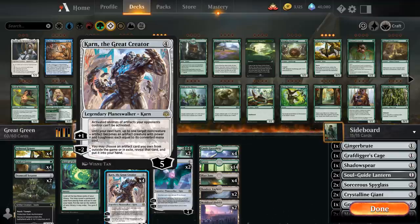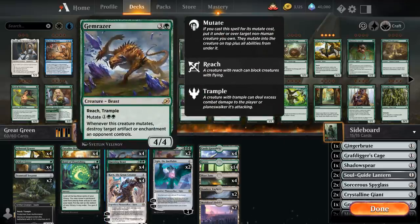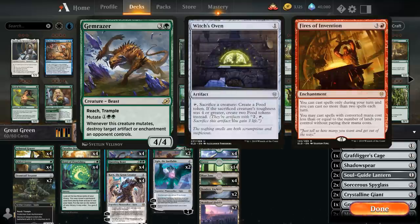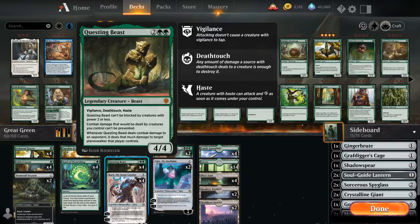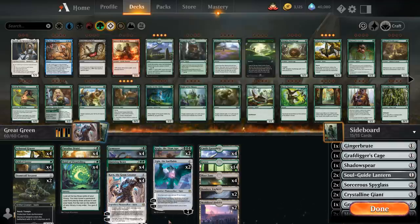We rounded out the deck with some other useful green cards like the Gemraiser to destroy artifacts and enchantments, which is also useful against Witch's Oven or Fires of Invention, and also just a nice 4/4 creature to help protect our Planeswalkers. Then Questing Beast as a nice way to destroy opposing Planeswalkers. So we've got a lot of hate cards in this deck.